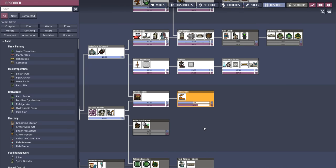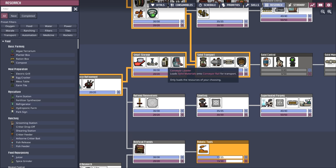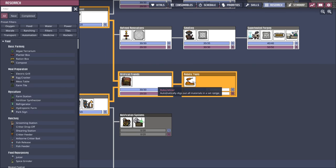We're also knocking out a bunch of research. We've already knocked out the steam turbine, so now we're just waiting for a little bit of plastic to be able to build steam turbines. We have solid transport done with our conveyor loaders — now we're just waiting for a mechatronics engineer. We have bunker doors and bunker tiles which are required to stop those meteors. We also already have the thermo aqua tuners, and now we're going to start making some steel. We're also grabbing the robo miner, which will come into play in the system we're going to build at the top of the asteroid.